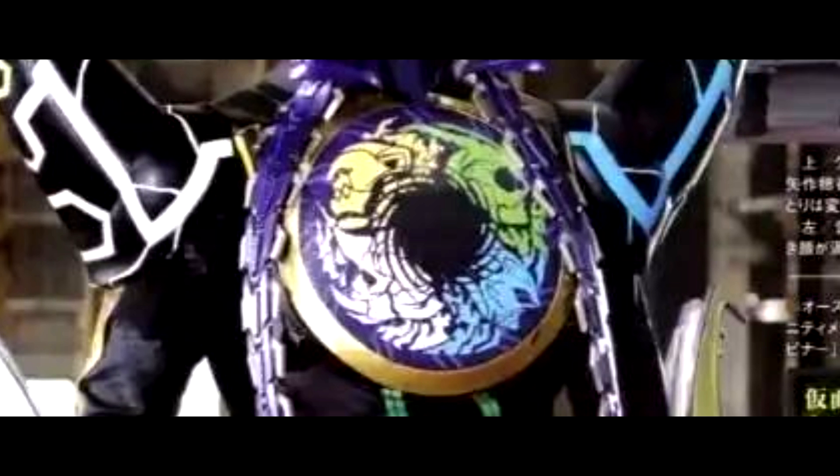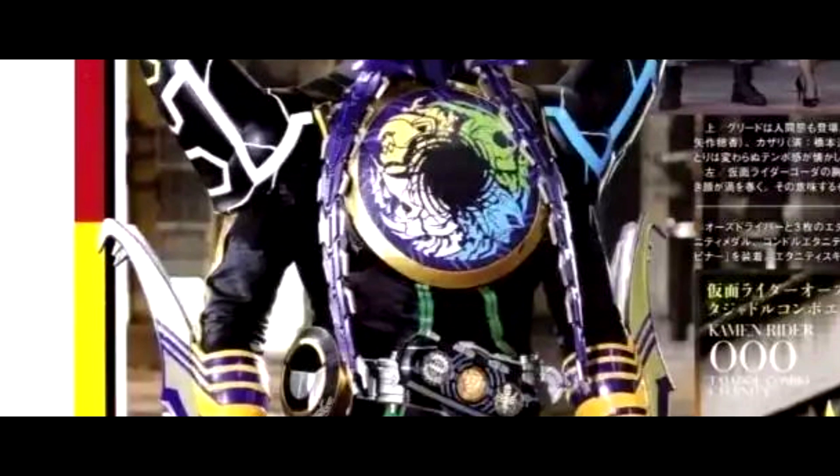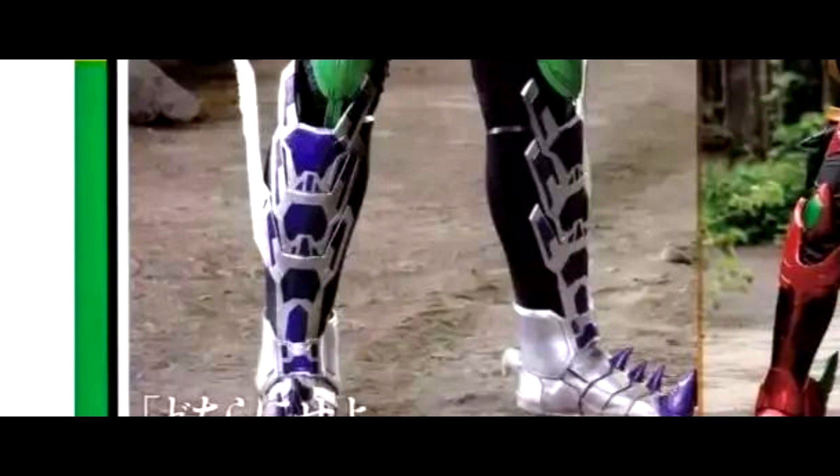As we can see here, there is a big chest armor with the logo of the 3 Goda Medals. The shoulder pads are the repaint from Ozu Tamashi Combo, while the suit is reused from Ozu Tatoba Combo and Super Tatoba Combo.